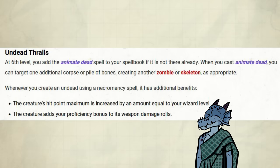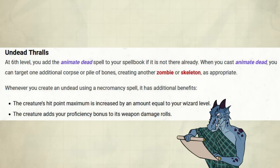You get your next subclass feature at level 6, which is what everyone is here for: Undead Thrall. At level 6, you add the Animate Dead spell to your spellbook if it is not already there. When you cast Animate Dead, you can target one additional corpse or pile of bones, creating another zombie or skeleton as appropriate. Whenever you create an undead using a Necromancy spell, it has additional benefits: the creature's hit point maximum is increased by an amount equal to your wizard level, and the creature adds your proficiency bonus to its weapon damage rolls.